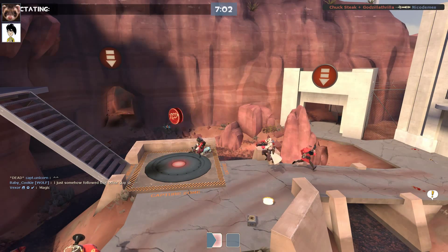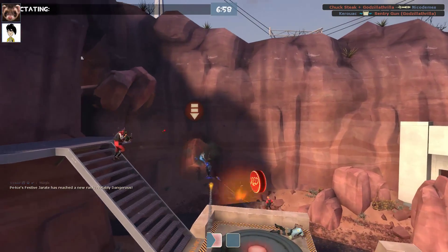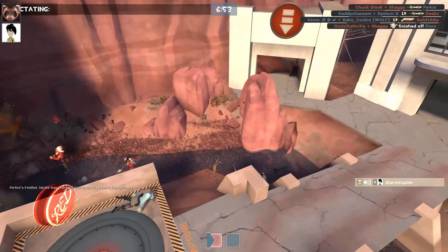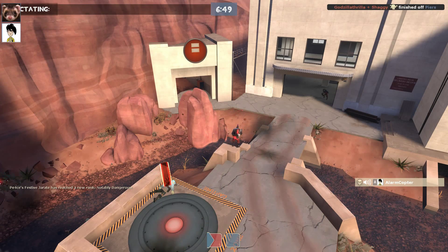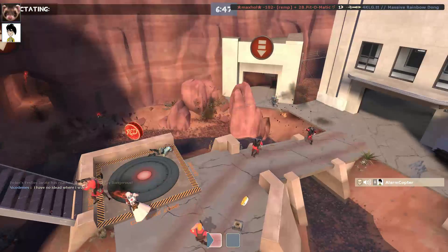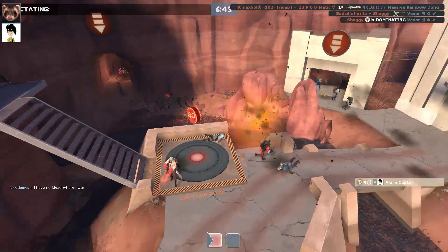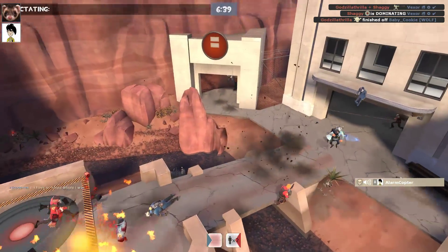I think of all the maps in TF2, this one is the most forgivable for not knowing the map. That was pretty much one guy attempting the cap — it was pretty much obvious that someone has learnt a very vague route and because of that was able to get to the point. It's kind of like Gravel Pit — there's not so much of a status quo as to how you're supposed to defend it.